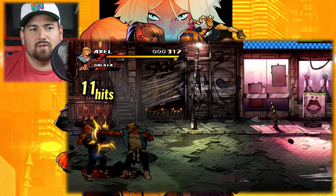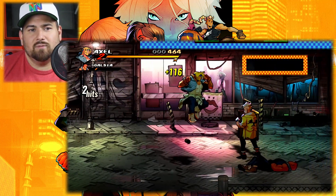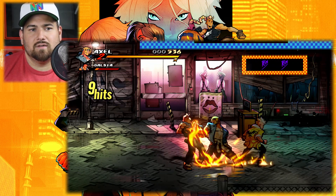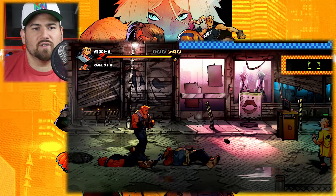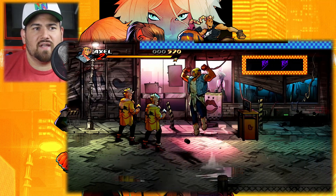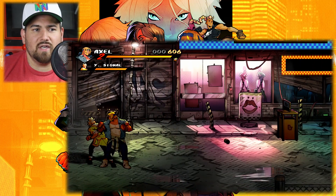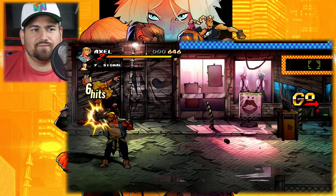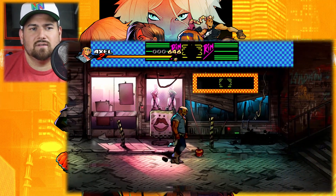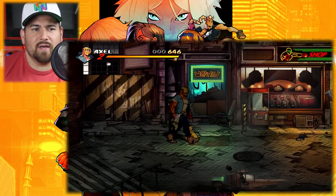Got my down attack. As you can see, that's a new added feature in this - you can bounce guys off the walls. That move works, it's my forward special, my forward attack there. I did notice that they also took out the special meter that is in Streets of Rage 3. I gotta use a special attack and see how that drains my health. The animation's gorgeous in this game.